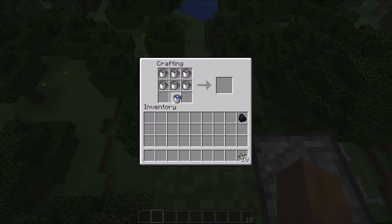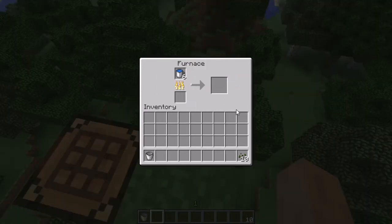You can craft mugs from three iron and four cobblestone and fill them up with water by mixing them with a water bucket. When you put this into a furnace, you can make hot water which is crucial for making different teas.